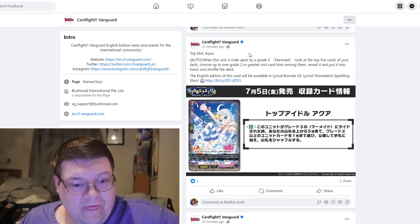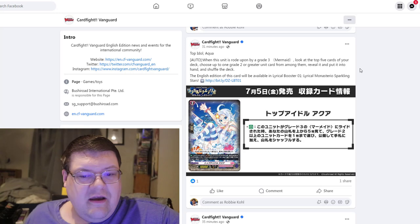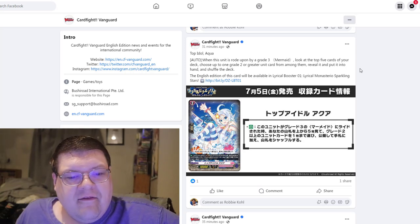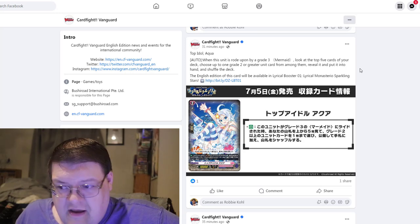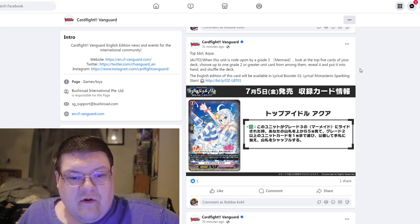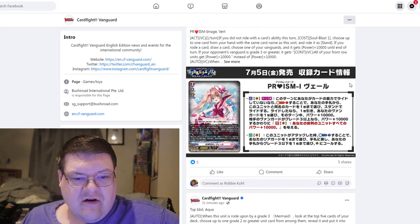What about this grade two? When this unit is rode upon by a grade three mermaid — we're talking now. Look at the top five cards of your deck, choose up to one grade two or greater unit from among them, reveal it, put it in your hand, and shuffle your deck. Now this is good. I just don't know if this is worth replacing the old Top Idol Aqua that you were already messing around with, which had a very good effect for the off chance you're going to see that as a ride target.